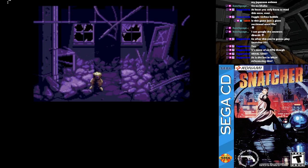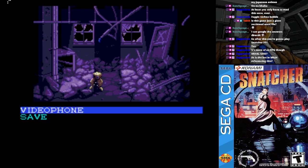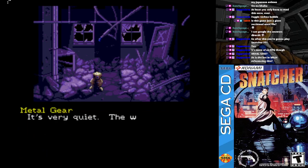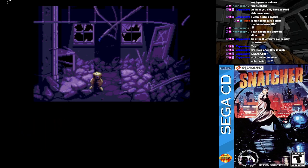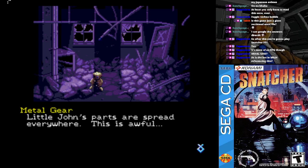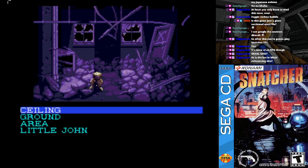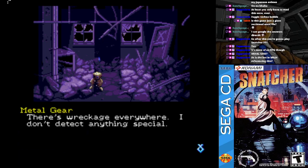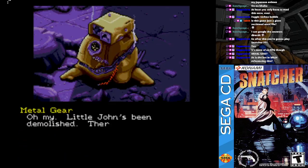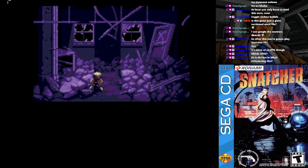Now I'm moving ahead. What the? It's Little John — Jean-Jacques Gibson's personal navigator. We don't have a flashlight. It's very quiet; the water drips are the only sound. The ceiling's been damaged, some of the wiring is sticking out. Little John's parts are spread everywhere — this is awful. Nothing unusual here except for Little John. There's wreckage everywhere. Little John's been demolished; there's no way to repair damage this bad.